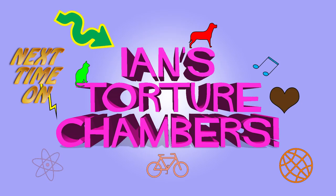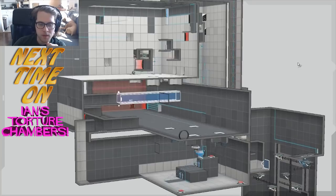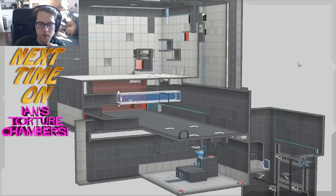Teaser for the next episode of Ian's Torture Chambers: Ian previews a massive room designed to make Kyle go crazy. It has four different puzzle rooms, and all of it is just so you can push four buttons to open a laser wall. Ian grins: 'He's gonna hate it.'